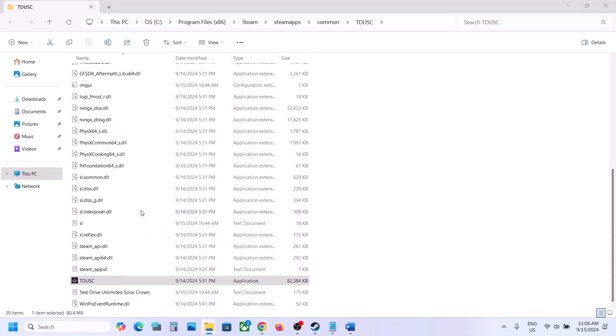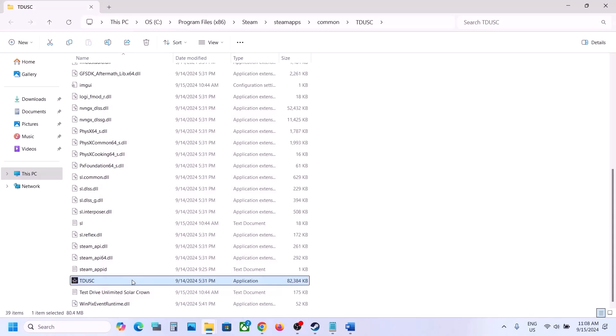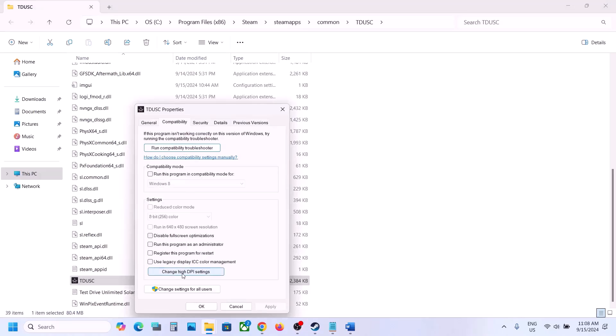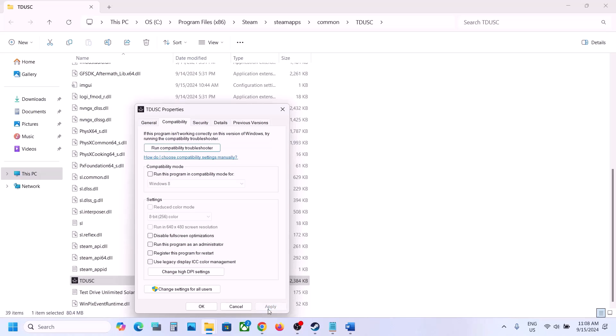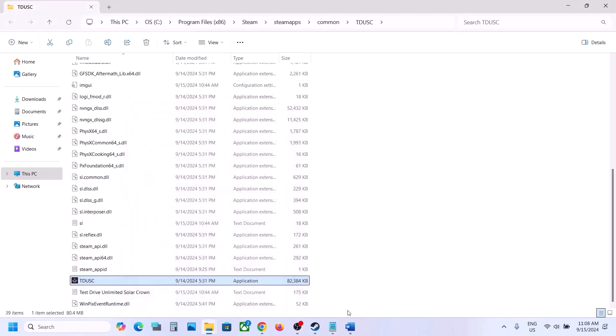If none of those compatibility options work, uncheck those boxes, hit Apply, click OK. Then right-click the EXE, go to Properties, go to the Compatibility tab, click "Change high DPI settings", and check "Override high DPI scaling behavior". Select "Application" from the dropdown, click OK, hit Apply, launch the game and check. If still not working, uncheck that box and follow the next step.